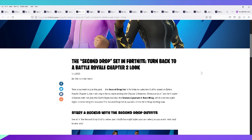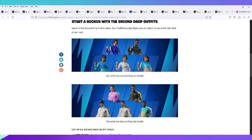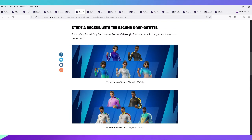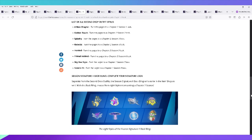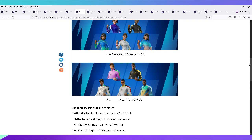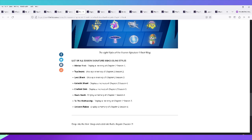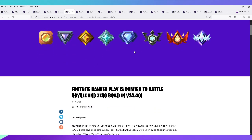On May 5th, the Second Drop Set released for Fortnite Battle Royale with a Chapter 2 look. I'm not really a fan of these, but some people like the throwback aesthetic. You get 10 outfits total with 8 associated back blings, which is a bit confusing — why 10 outfits but only 8 back blings?